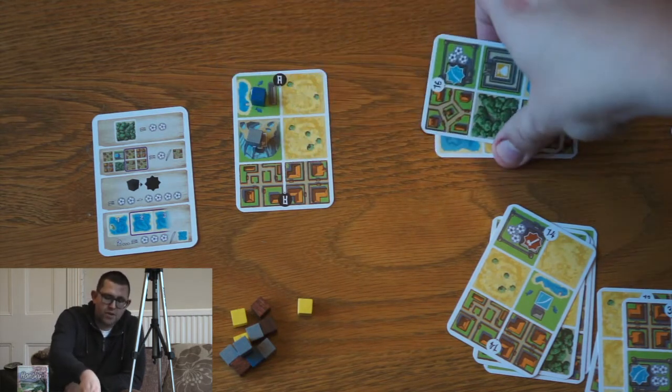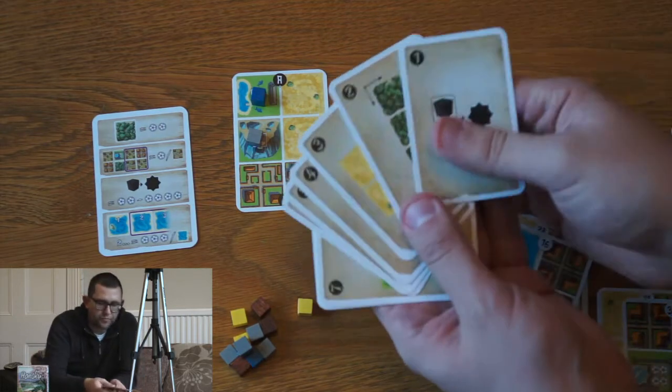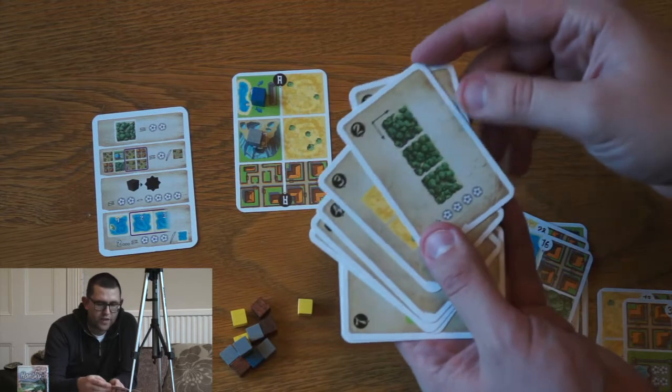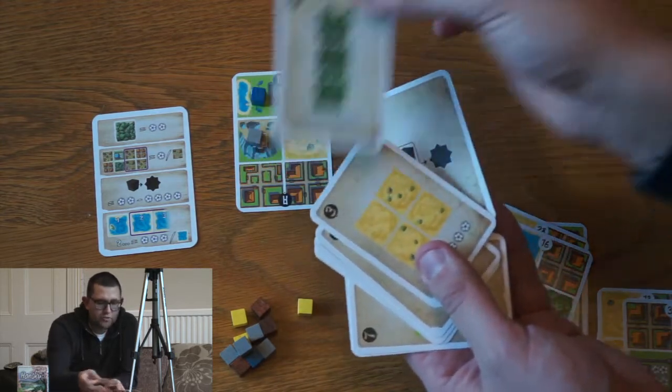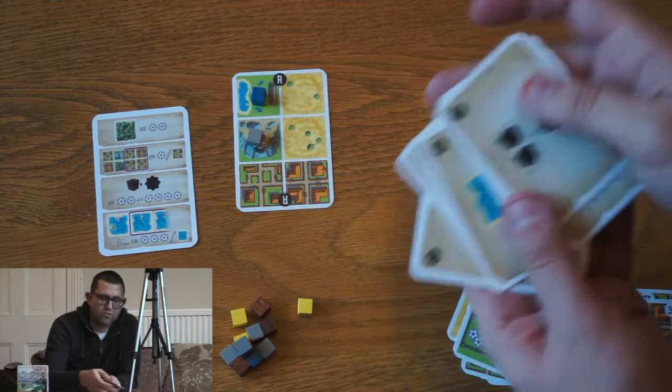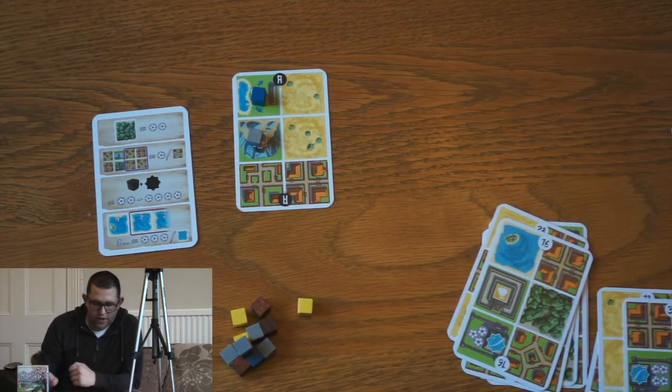That's with standard scoring. The game comes with eight cards that give you different ways of scoring — allow you to move two resources to a factory for example, change the rules on forests, make deserts worthwhile. There's a variety of cards that you can use randomly or work your way through for scoring.